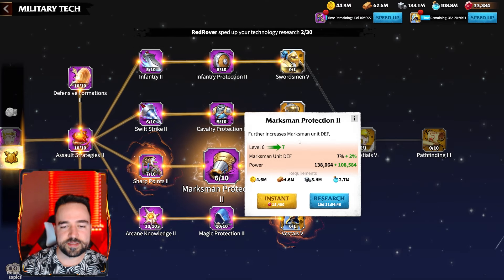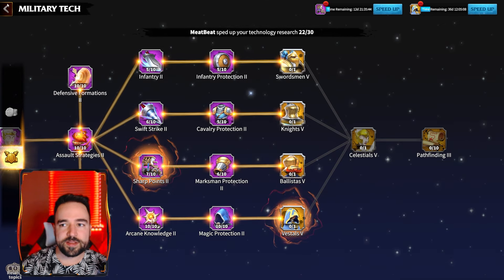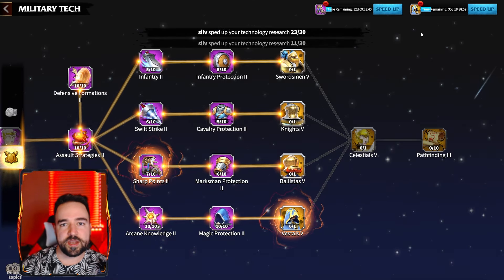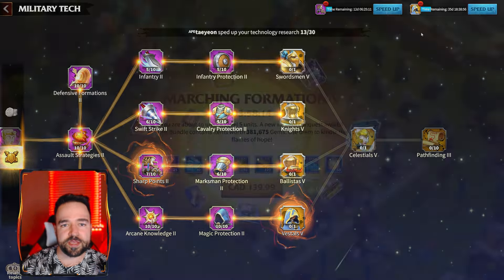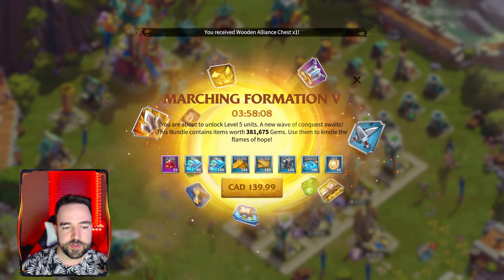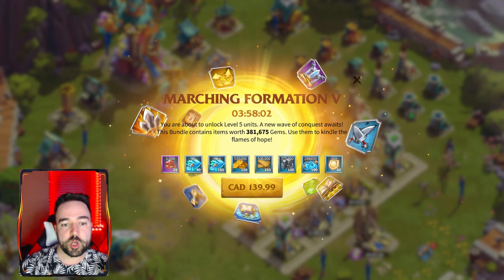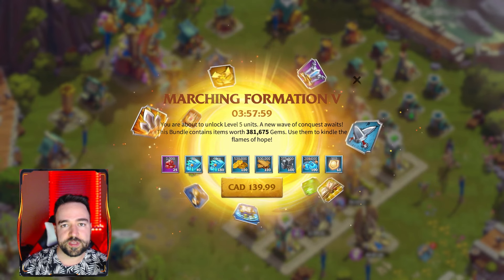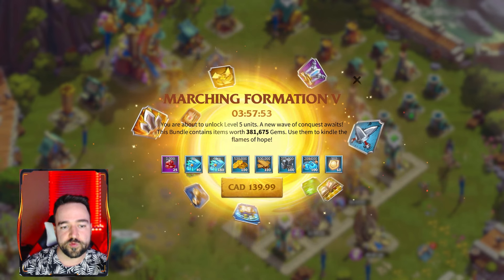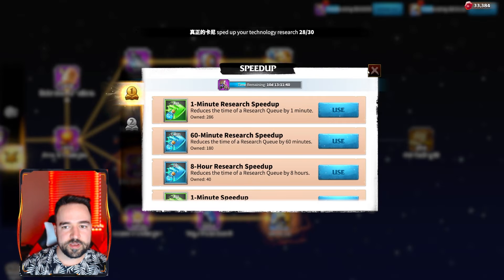It will be interesting to see what it took to reach T5. I'm not yet at full help but will be shortly, and then I'll see about training and converting. Once you unlock T5 there is a bundle that pops up — 25,000 gems, 50 million of basically all resources, plus a lot of speedups which are kind of what you need to get the T5. For me they're not that useful for research right now since I have a lot of universals, but I'll use these for the Archer T5 and other things in the future.